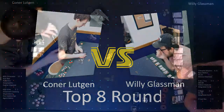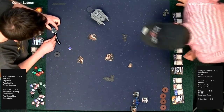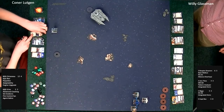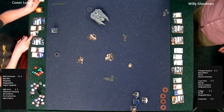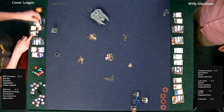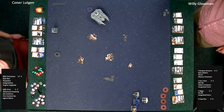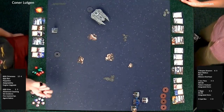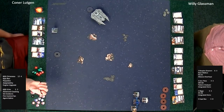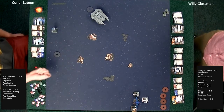Dials are set, players are confident. We have a decloak — such a crazy decloak, the two-bank. I love it, the positioning is great. You have to put Veteran Instincts on Echo to even have a chance of getting that shot and hopefully getting a cloak back. If you're going against aces higher than you, that seems a little scary. Now let's see if Willie continues slow-rolling along the bottom.